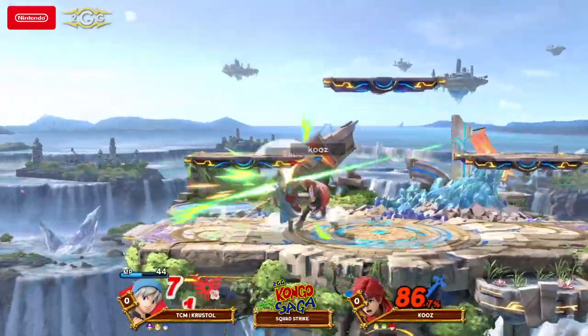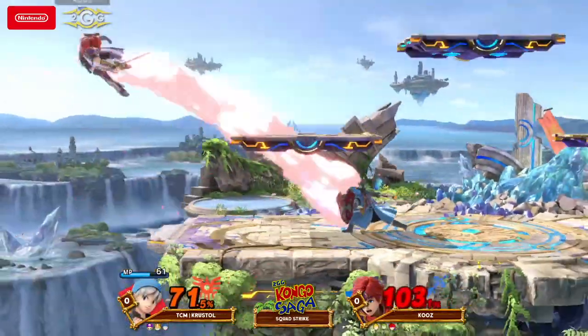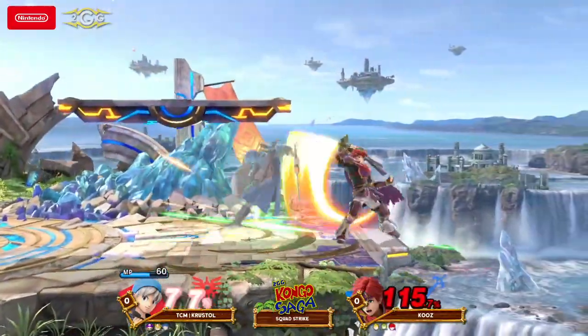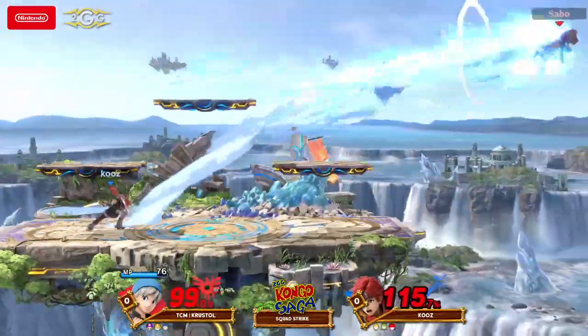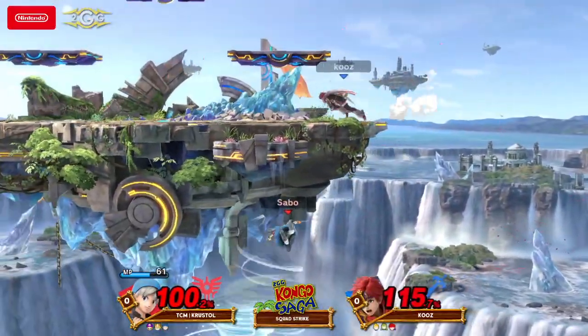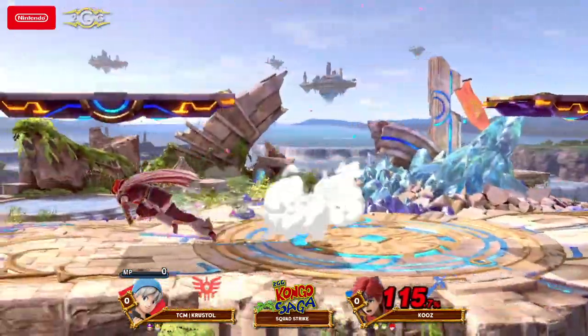Here we go, you see my man Kuz trying to get in position. Got the Accelerado — weak down air. Moving so fast that he was able to get the spike hit towards the ledge, and then get the weak hit towards world range. He might have died off that. So that's the one thing about the Accelerado — sometimes you just drift too far on the stage and can't do anything about it.